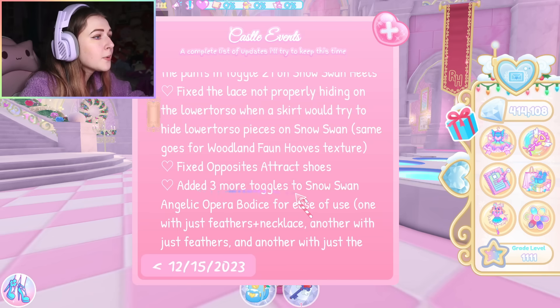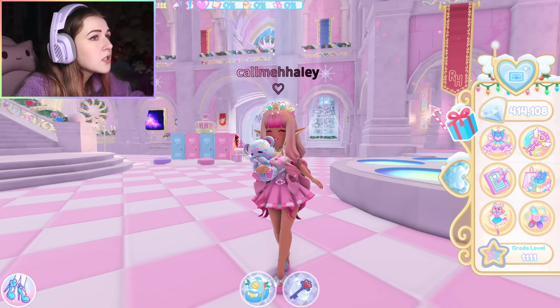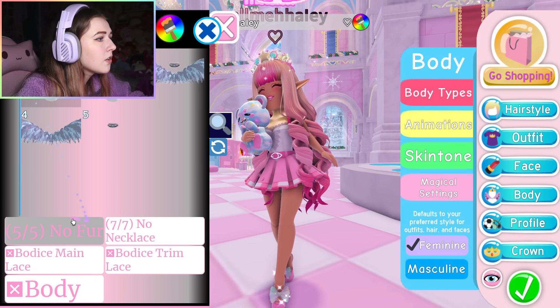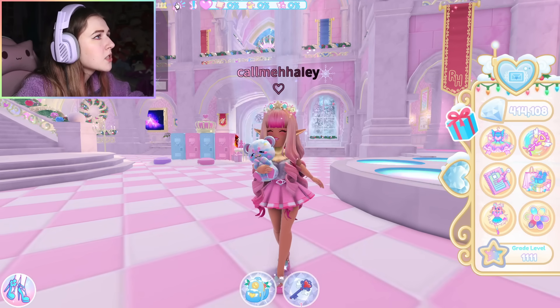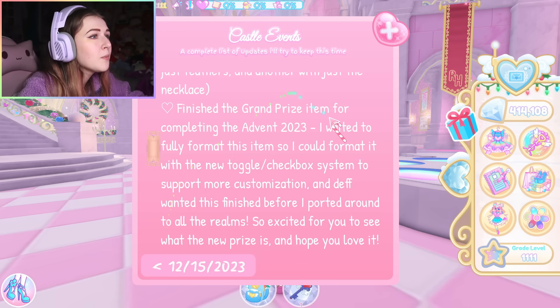They added three toggles to the Snow Swan Angelic Opera Bodice for ease of use — so it's easier and you don't have as many things to click through. It now says: one with just feathers plus necklace, another with just feathers, and another with just the necklace.